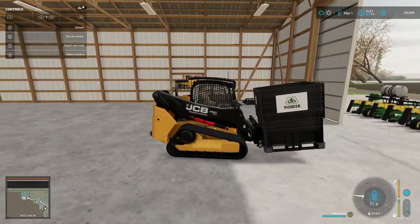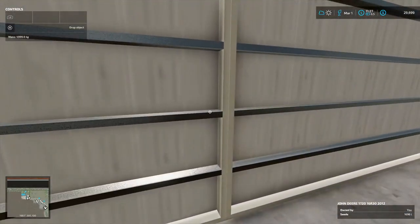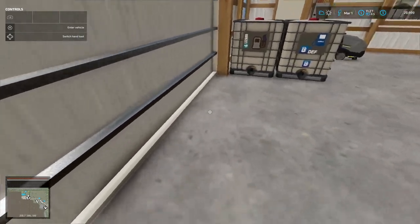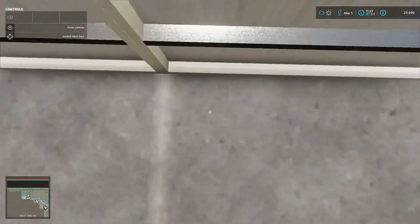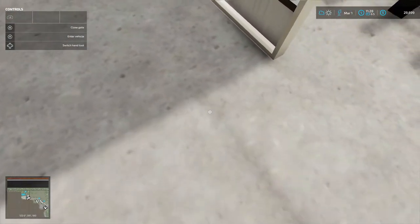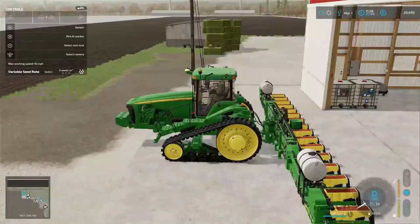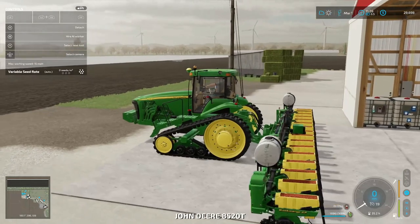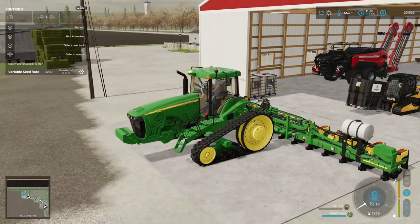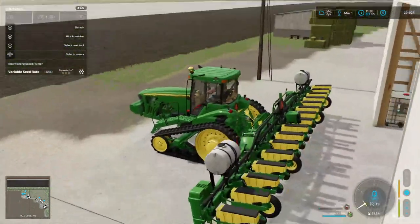We're going to leave this right here. Oh, let me out - picked up the tractor. DEF and diesel - I can't get. Open gate, there we go. Let's see how much is in this tractor - 100%. Now we need... I think we can do the herbicide, but you know what? We're ready to plant cotton.